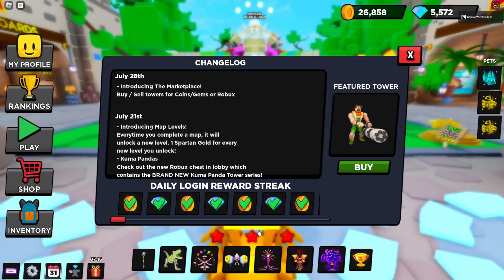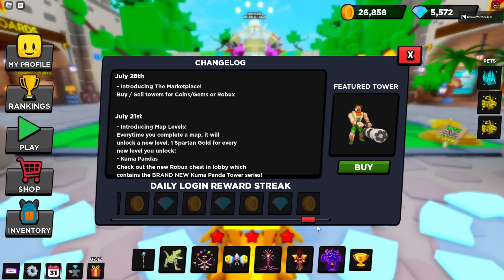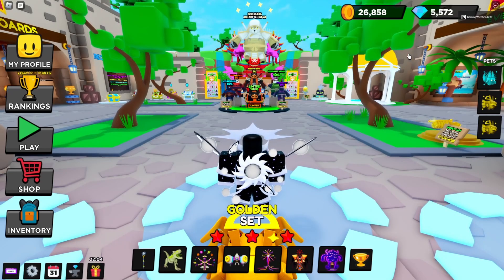When you log in, you'll see the daily reward. If you log in for 30 days and make sure to click on the reward itself, you will receive the golden dragon. This is important as it is an S-plus meta tier tower and is free if you can remember to do this. I had to buy mine on the market.